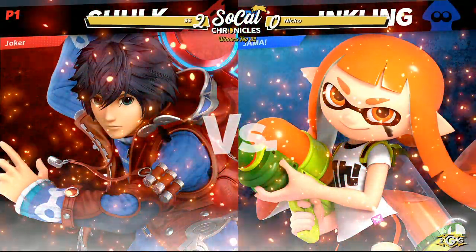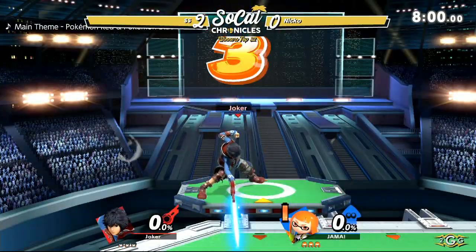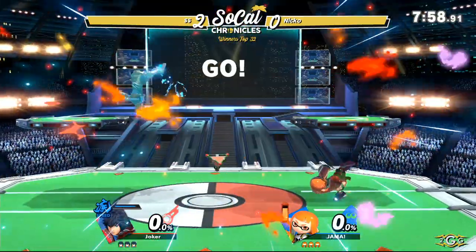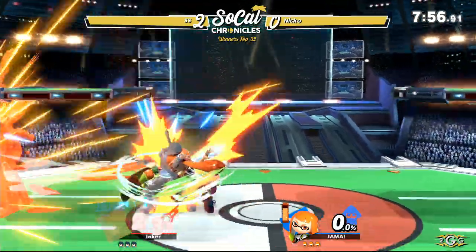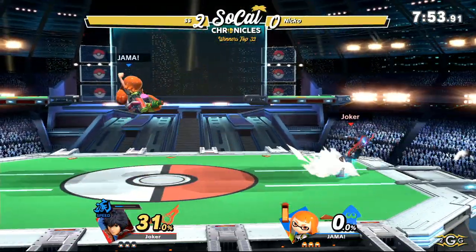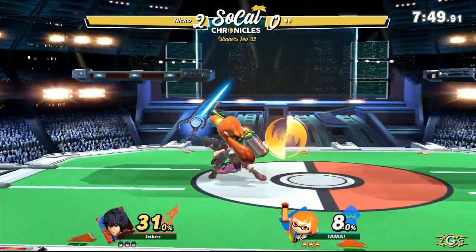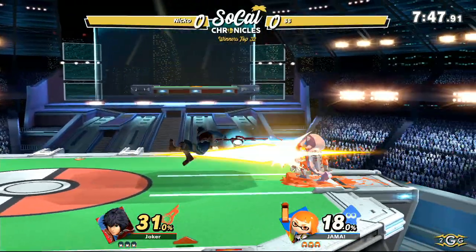We're going to go ahead and get this next match started. We have SS versus Niko. Niko, of course, playing Shulk. I'm surprised that SS isn't playing more Ness with how the changes are really affecting Ness. I think Ness is amazing in this game, but he has been working on Inkling.